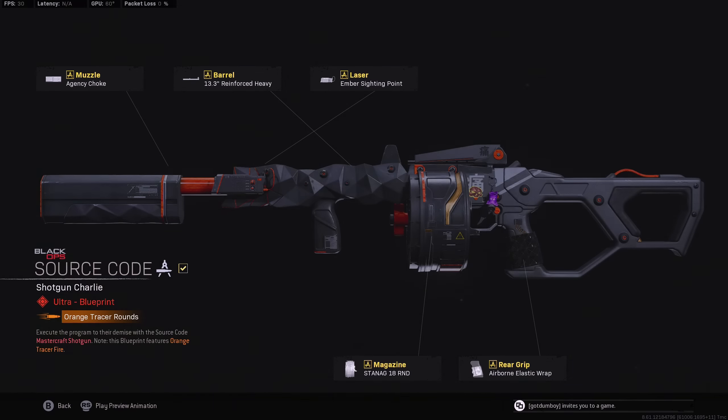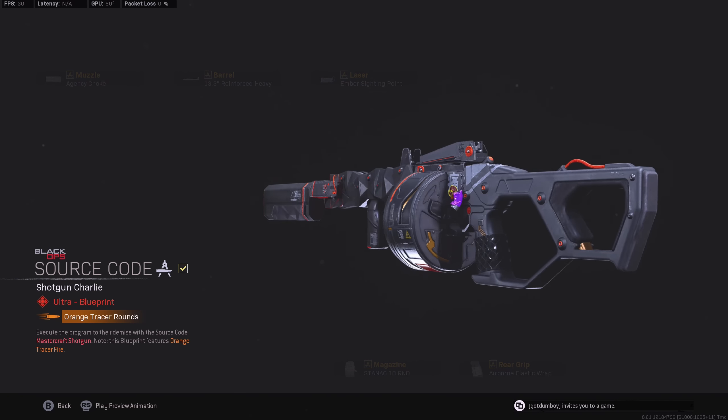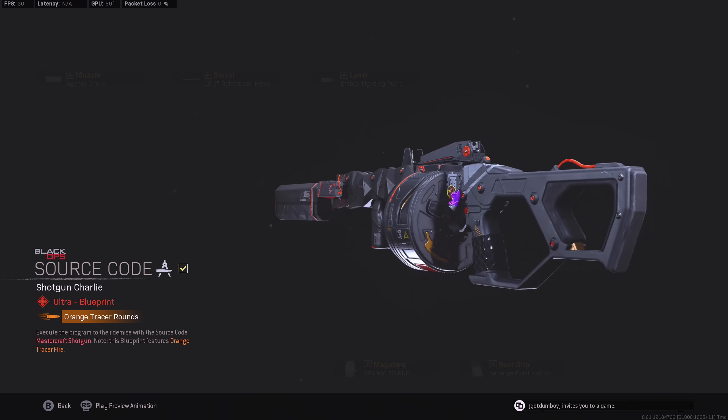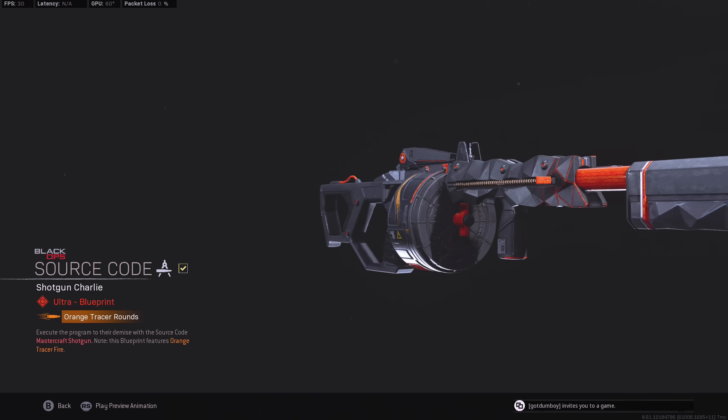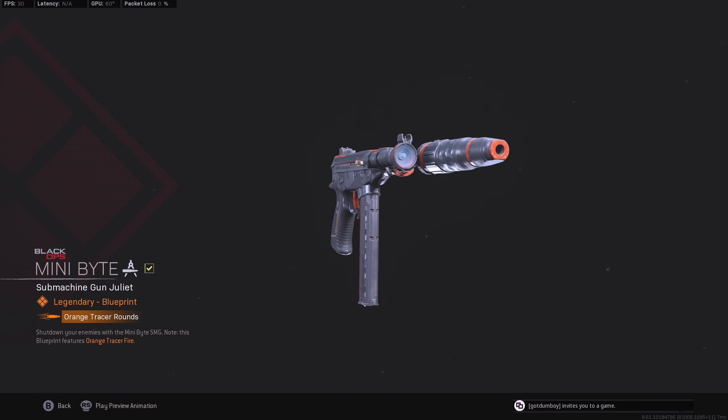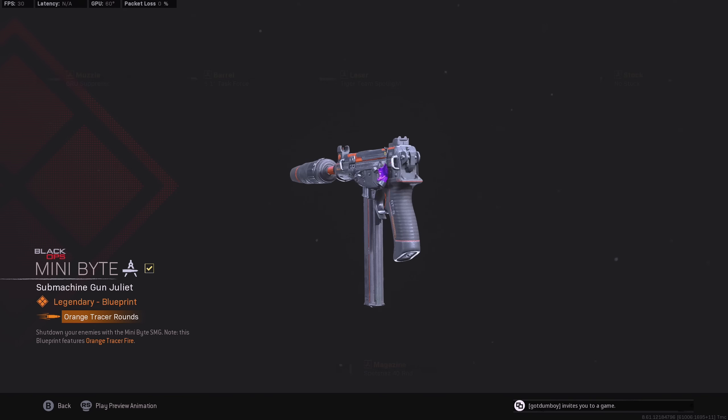Even though I don't buy bundles for skins, up next is the mastercraft Street Sweeper, which in my opinion has one of the most outlandish weapon inspect animations you can have. The gun itself is basically meta except I usually replace the airborne grip for the no stock attachment. And then lastly is the OTS9, which like I said is a pretty basic blueprint but it does have tracers, and the OTS9 is pretty nostalgic so I don't mind it.